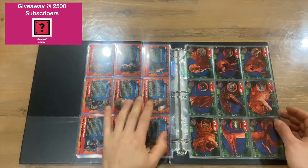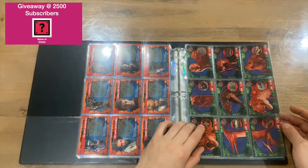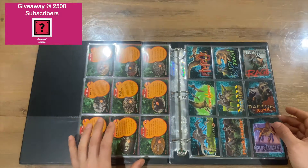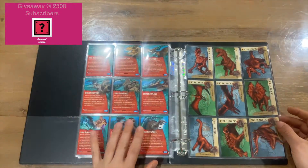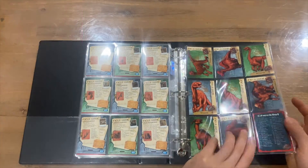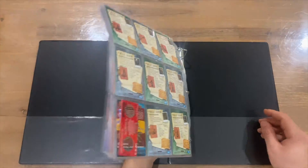We've got some dinosaurs here, which is pretty cool — kind of a red imagery there — along with information on those. We've got more dinosaurs again with information, and again more dinosaurs. That's pretty cool guys, with all the information on the backs of every card.